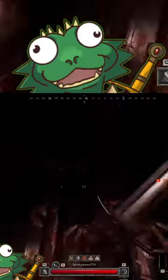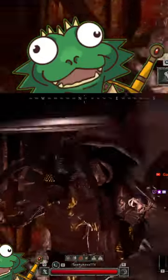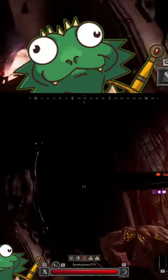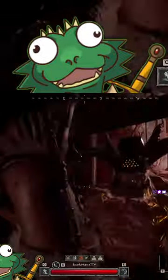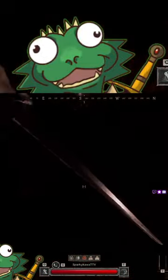You just sidestep to the left, or you duck. Those are the only two things you have to do. He does the overhead, you sidestep, he does the horizontal slash, you just duck it.